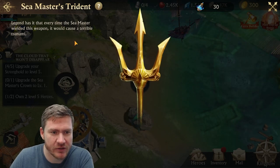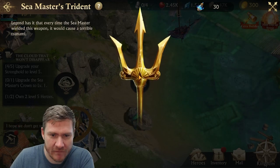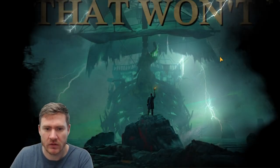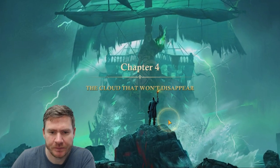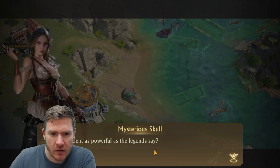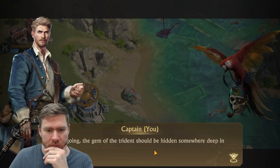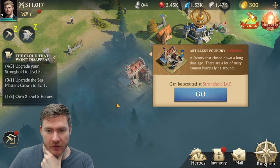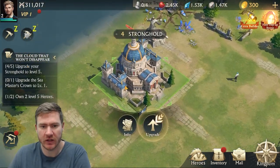Legend has it that every time the Seamaster wielded this weapon, it would cause a terrible tsunami. Looks like it's another thing for me to put gems in. Is it as powerful as the legends say? We'll find out. Can be scouted at stronghold level five — upgrade to stronghold level five.